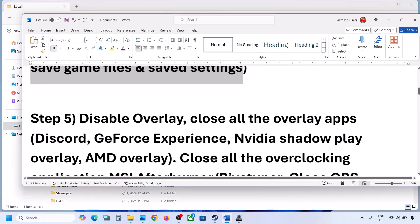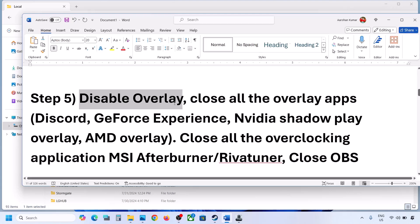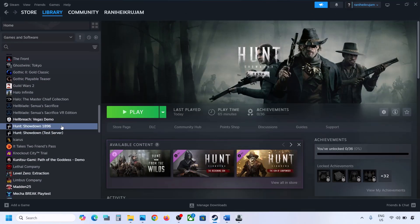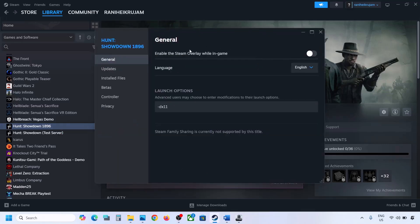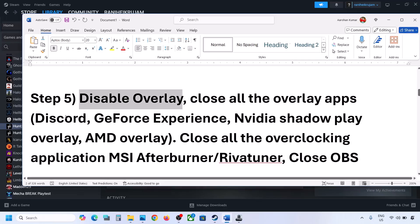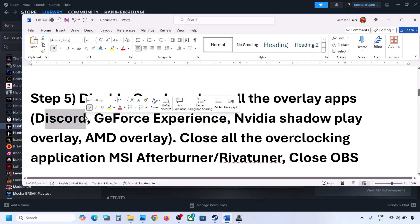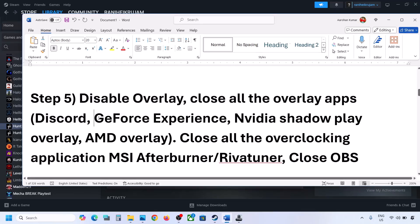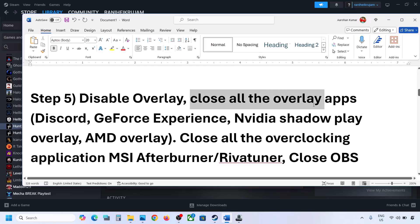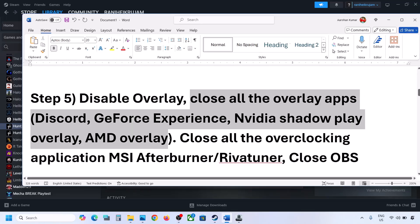The next step is to disable overlays. If you have the game on Steam, right-click the game, select Properties, and turn off Enable the Steam Overlay While In Game. If you have Discord running, turn off the overlay in Discord. You can also turn off the overlay in GeForce Experience, or simply close all overlay applications, then launch the game and check.